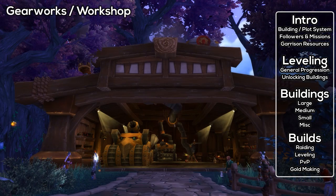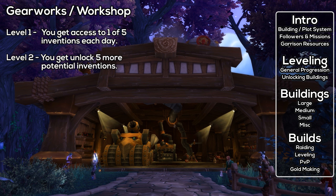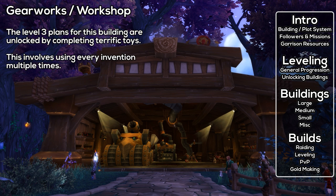Next, the Gnomish Gearworks slash Goblin Workshop. At level 1, it gives access to a bunch of inventions per day — basically engineered toy items. At level 2, you'll get five more inventions. And at level 3, you will get a tank which you can drive once per day. You can upgrade this building by completing the Terrific Technology achievement, which involves using all gadgets from the first two levels multiple times.